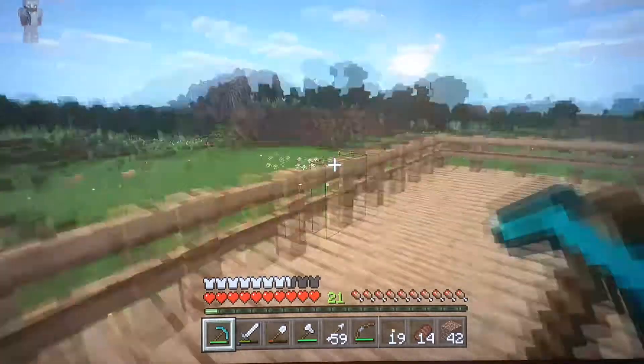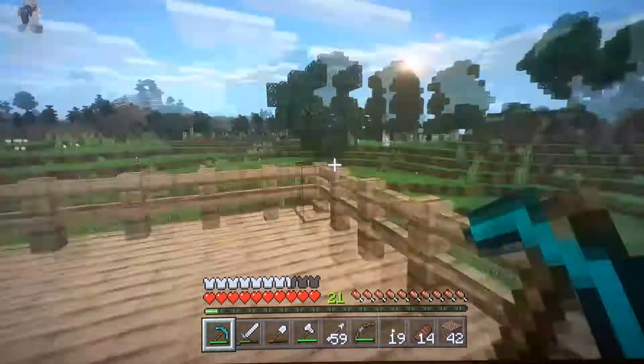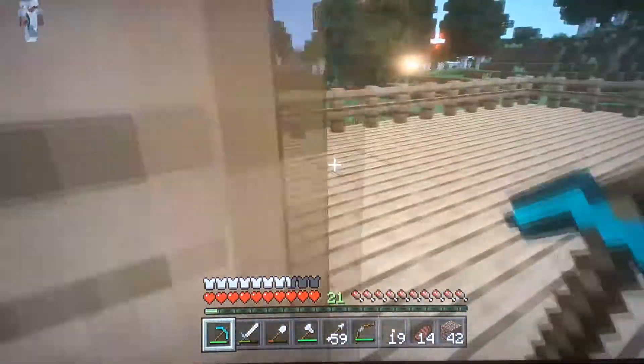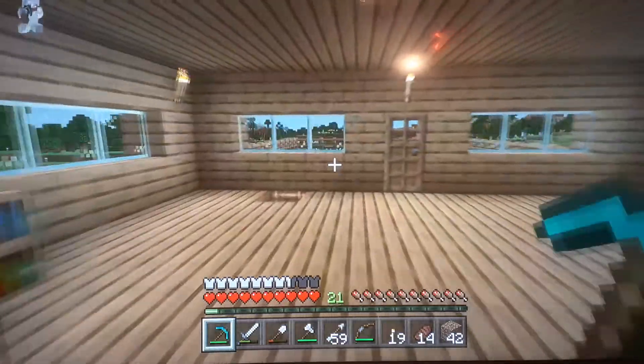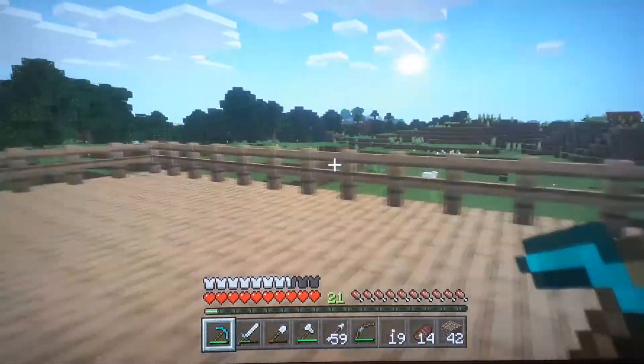Over here you can see the house and you can see a nice view of outside. Same thing over here — you get a good view of outside and the house.